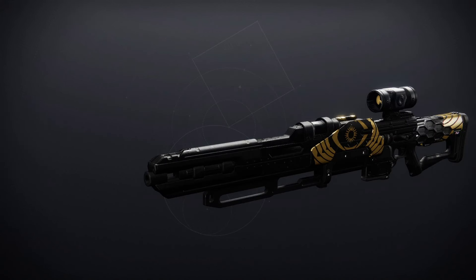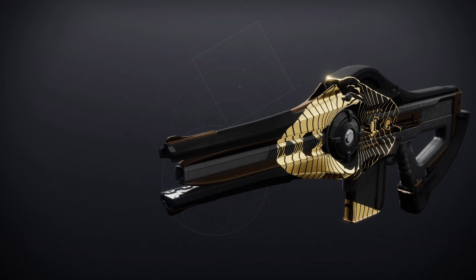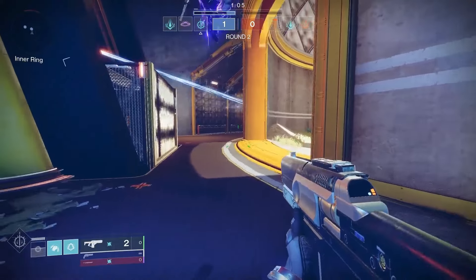Then we've got the Eye of Sol — that one is a great sniper rifle. For PvE: No Distractions and Firing Line. For PvP: Moving Target and Snapshot Sights. Finally we've got the Incisor — that one is the Strand Trace Rifle. For PvE: Subsistence and Hatchling. For PvP: Zen Moment and Target Lock — that would be a decent roll.